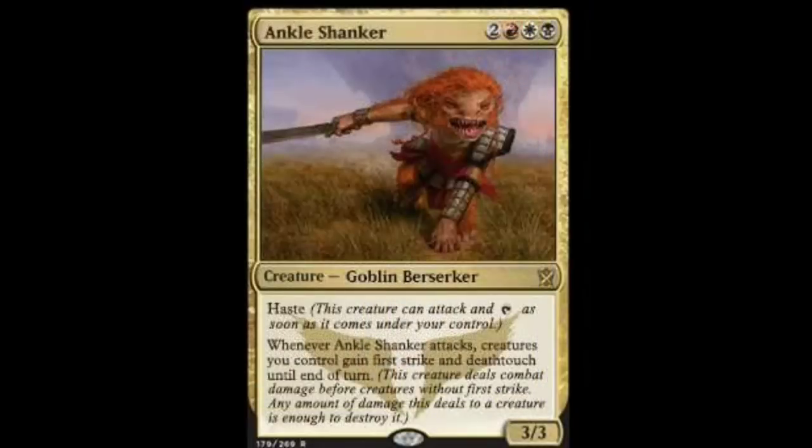This is Ankle Shanker. Ankle Shanker is from the Mardu clan. He is one red, one plains, one swamp, and two monocolored. He's a 3/3 with haste. Whenever Ankle Shanker attacks, creatures you control gain first strike and deathtouch until end of turn. Basically, he turns every one of your creatures into a master destroyer — you just kill any creature in your path.